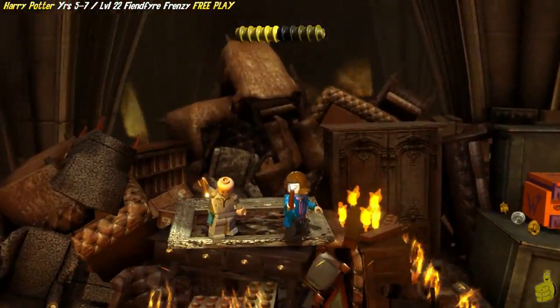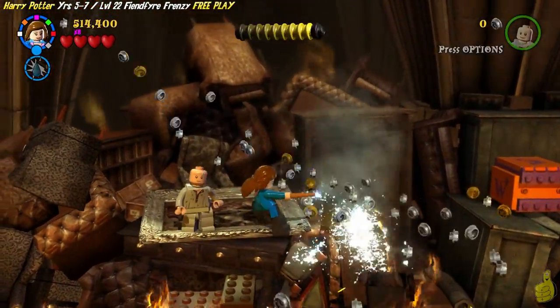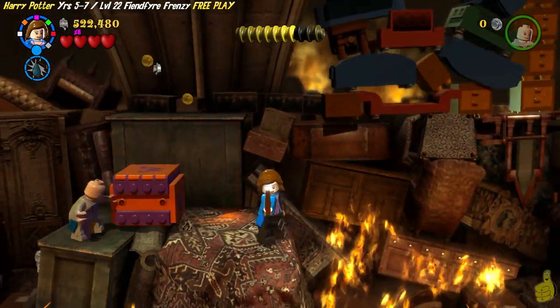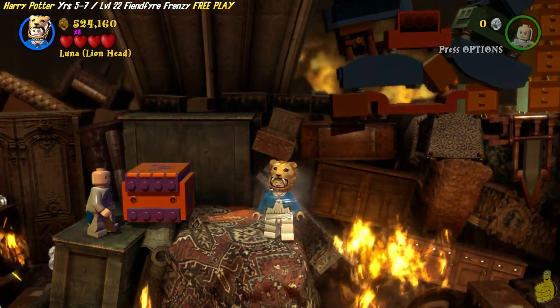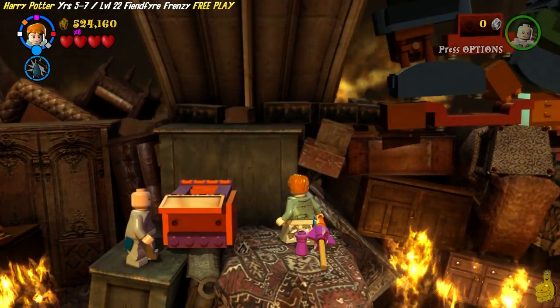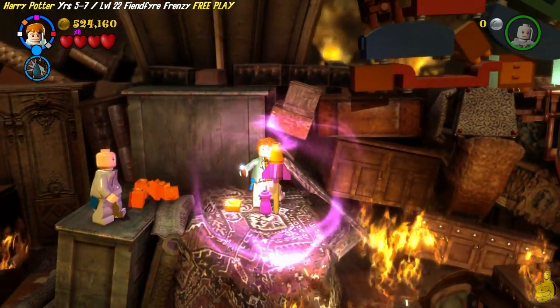He comes in and gives us a whole bunch of studs. But it looks like he kind of blocked our path up. We've got a Weasley box, so no worries. We'll go ahead and switch to our favorite Weasley. I know there's a trophy achievement for using the Weasley box with every Weasley character.